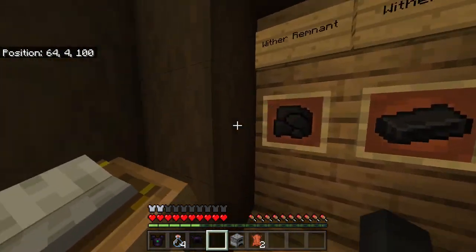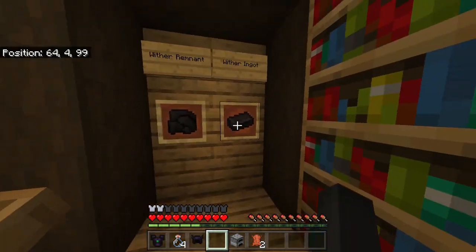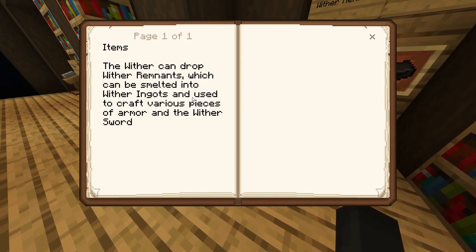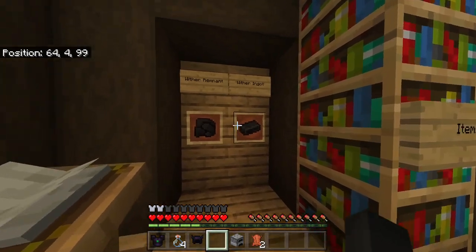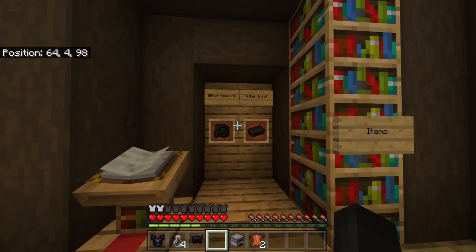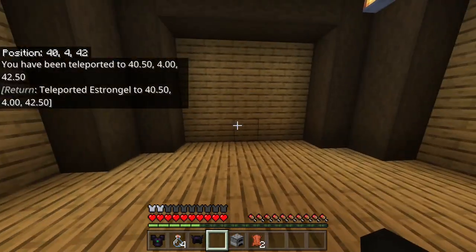Like the Ender Dragon set, the wither also has its assortment of materials. We have wither remnants, which are dropped from the wither, and then you need to smelt them into wither ingots to craft the armor or the wither sword. You already know how to smelt these, so I don't think I really need to show that.